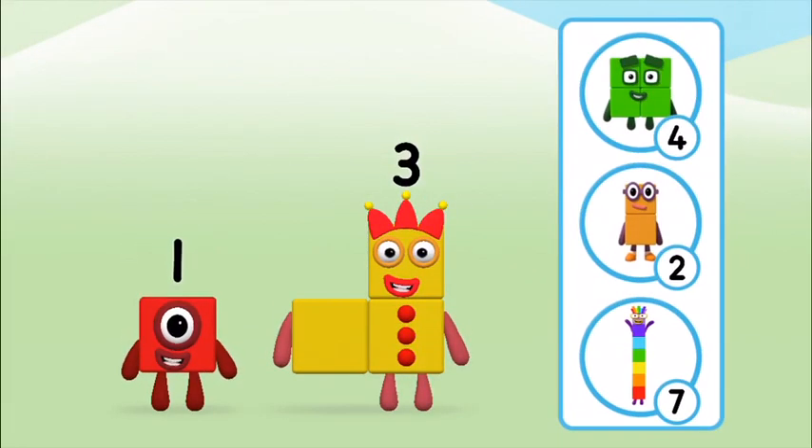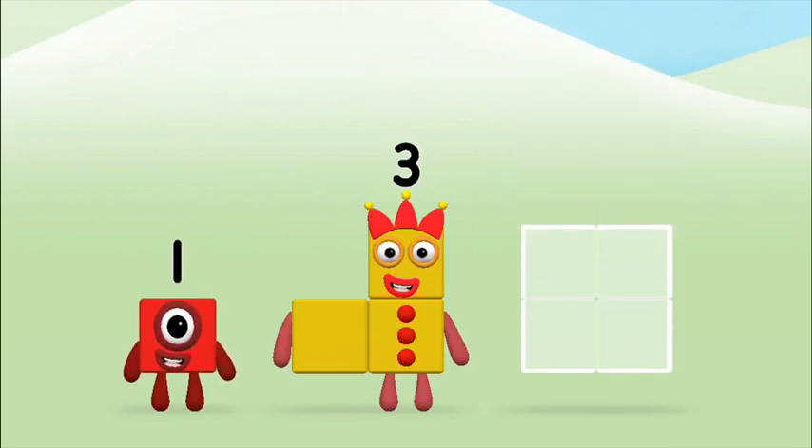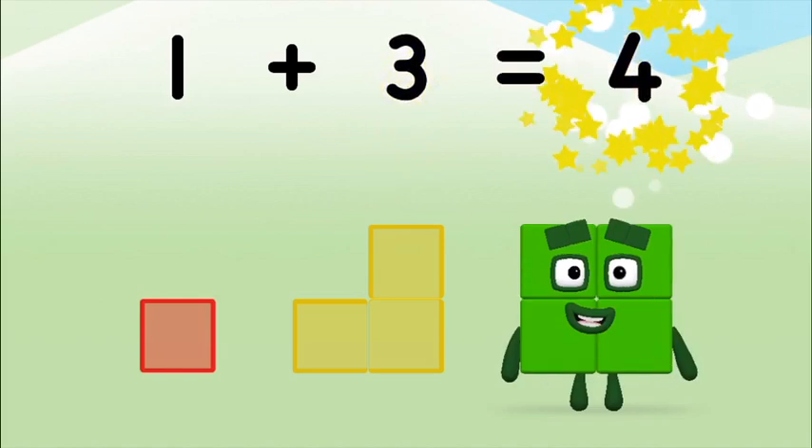What number block will you make when you add these two number blocks together? Well done! You were right! Now can you add the number blocks together? One, one, one, three, one — three, one plus three equals four!